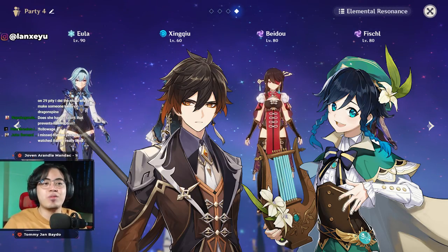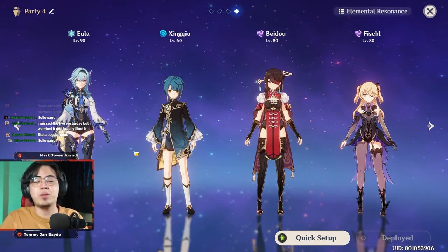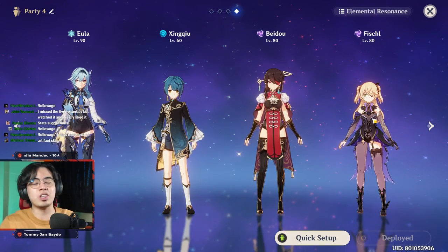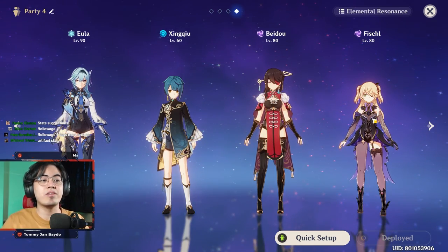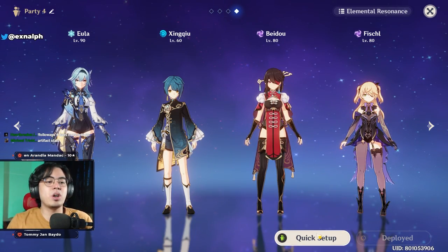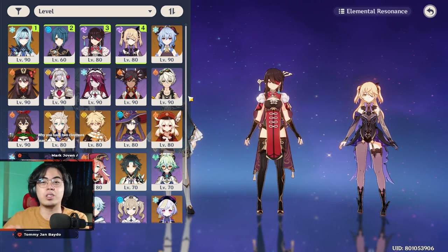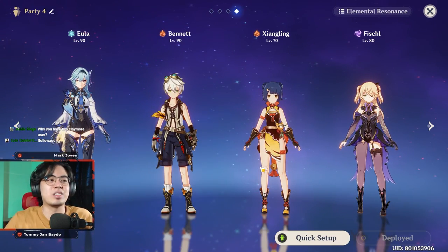For team comps, of course Zhongli, Venti, and Diona if you want to be OP, but let's talk about four-star characters. My personal favorite is Shenhe, Chongyun, Beidou, Fischl — Shenhe and Chongyun with Eula for freeze-locking enemies, then Beidou and Fischl provide double electro resonance for lots of energy particles, giving Eula more burst uptime. Having electro also lets you trigger Superconduct with Eula, reducing enemies' physical resistance. You can also go double pyro like Bennett and another pyro, then add Fischl for Superconduct for straightforward damage.